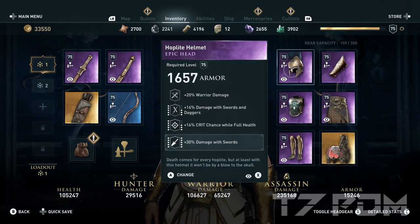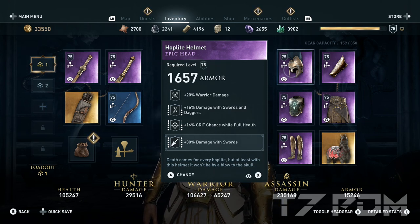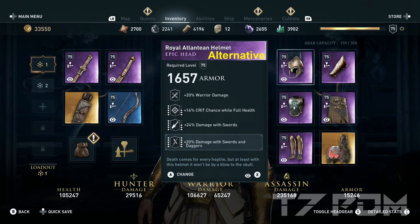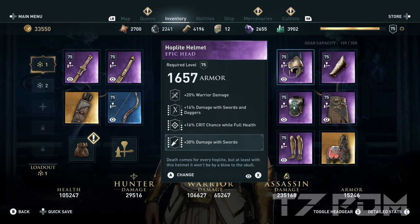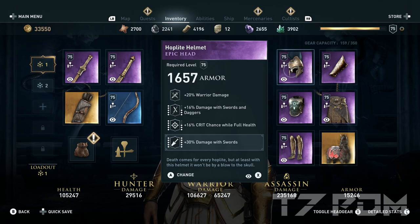On the helmet we have warrior damage, 16% damage with assaults and daggers, 16% critical chance while full health, and I engraved 30% damage assaults — the engraving that was missing from my perfect warrior helmet. You can get almost any helmet with these engravings in various combinations. This particular one gives the highest damage because it ensures the fully upgraded damage assaults engraving. At level 99, all engravings will be fully upgraded anyway, so the exact order doesn't matter if you find one with a different configuration.